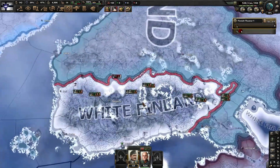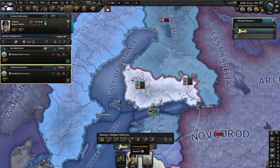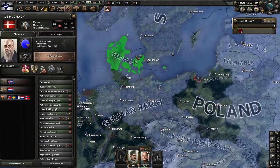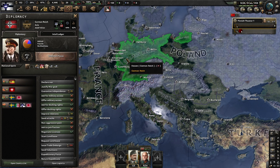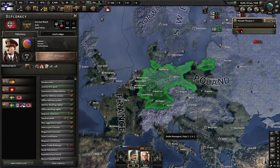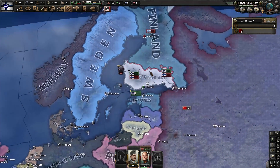The issue is I don't know if we can really hold the line — we have a bigger navy though. One thing that would help a lot is getting support from the Italians or the Germans. If we could get volunteers from one of them, this would go way easier. Maybe if I offer them basing rights, at least then they can go all the way up to the Soviet border with their ships.